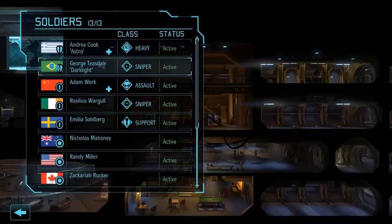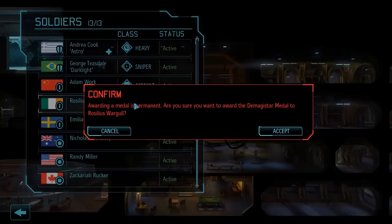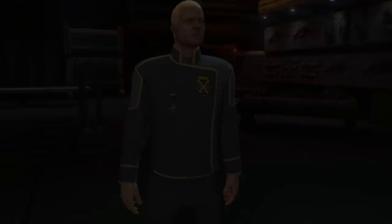Since we're dealing with an aim bonus, we will give the Demagistor medal to the sharpshooter in our squad — Rosilius Wargall. George Teasdale would also be a solid target, but he simply hasn't proven himself yet.